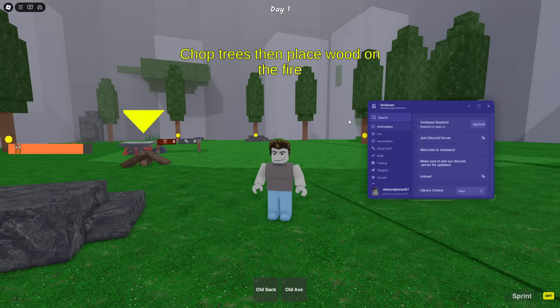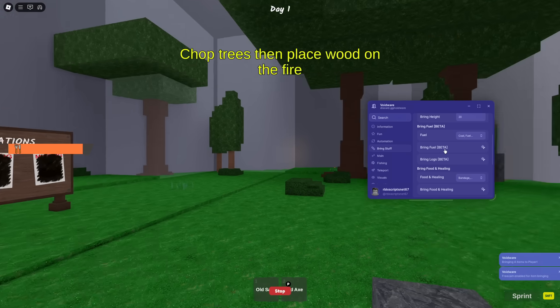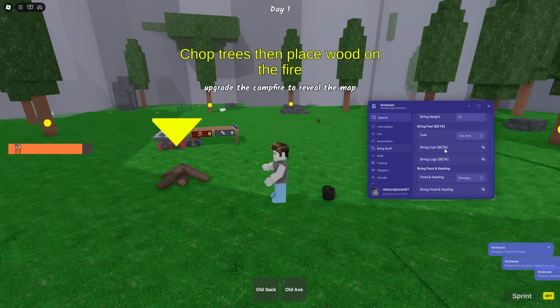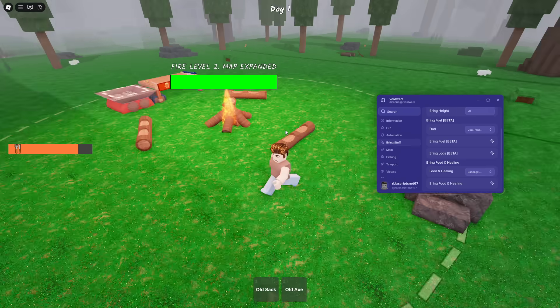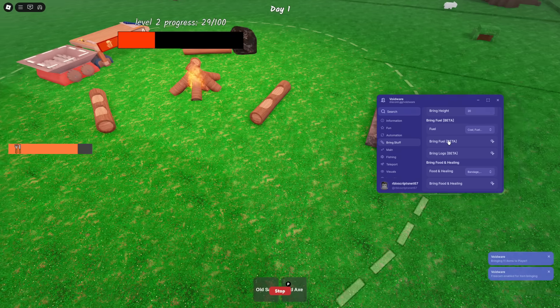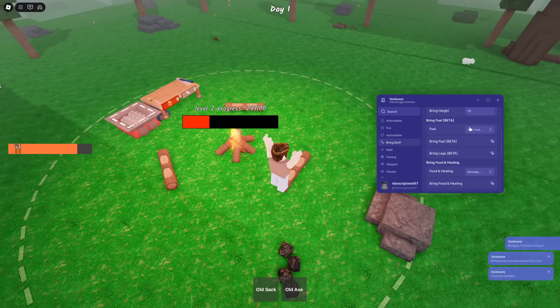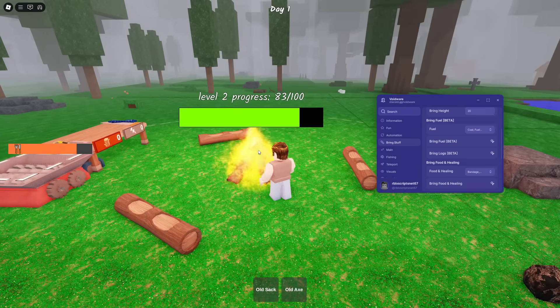Let me show you that this works. Let's go to bring stuff and let's bring some fuel. Press that and there we go — coal is teleporting to my spot and I can pick it up. Let's do that one more time. As you can see there's no coal here, but if I press bring fuel, there we go — it's falling from the sky and I can use it once again. This makes the game much easier.